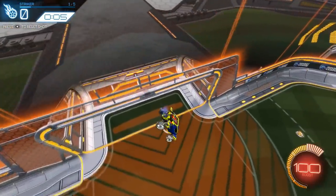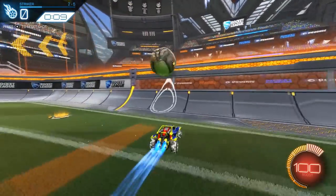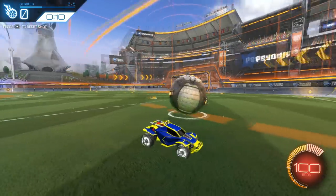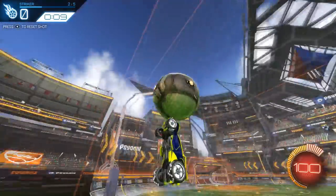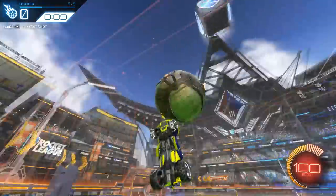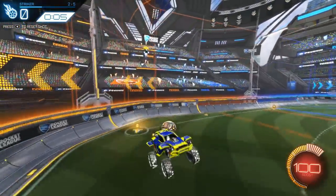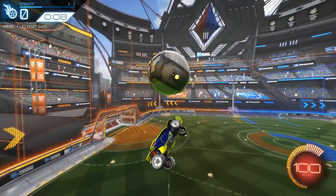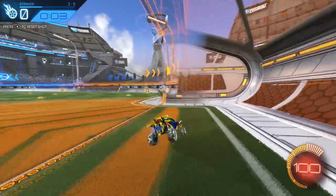Now we're getting to use a flip reset using that backwards aerial control. This next shot is a side approach — a little bit different from what we practiced earlier, so it's a little more difficult. You want to hit the ball when it's about at the wall position I'm showing. You can fly backwards like this, follow the ball and flip reset like that, or you can add a spin to it. There are two different ways to go about it, and depending on how good you are I would stick to learning one way for now.